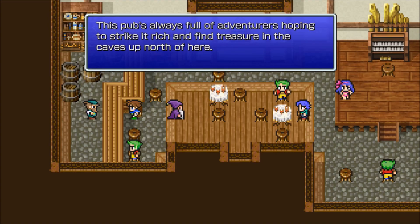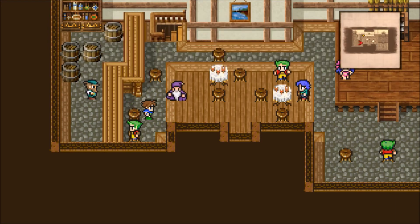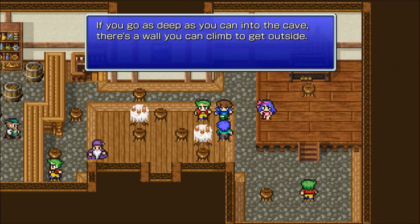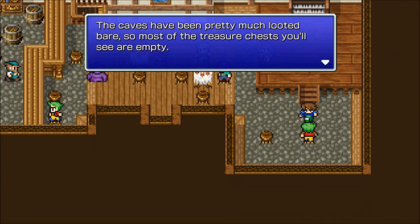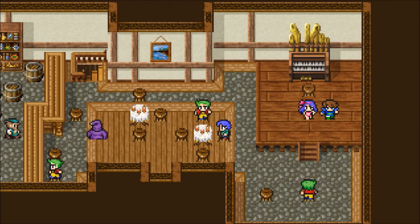The pub's always full of adventurers hoping to strike it rich and find treasure in the caves up north. The caves up north are full of traps left by the ancients — watch your step. Wait patiently on the path with the skull switches and the truth will be revealed. If you go as deep as you can into the cave there's a wall you can climb to get out. The caves have been pretty much looted bare so most treasure chests you'll see are empty.